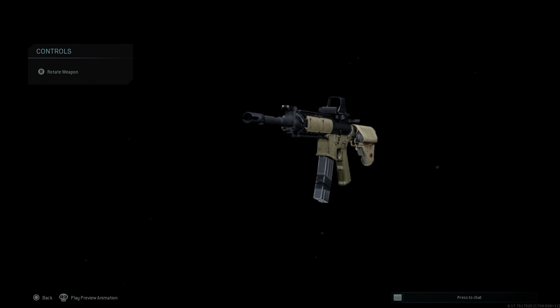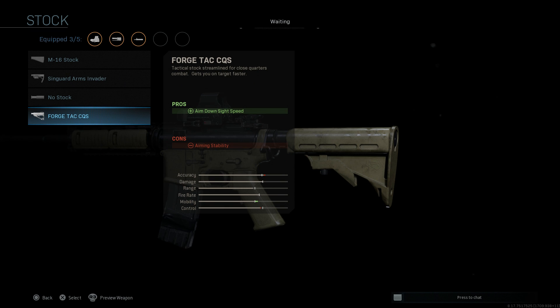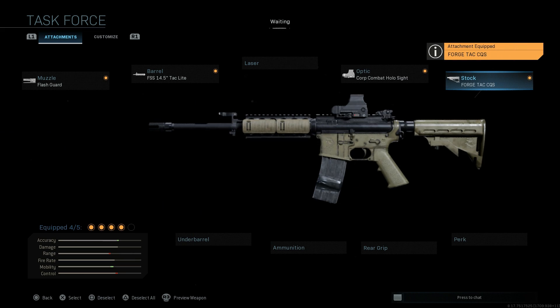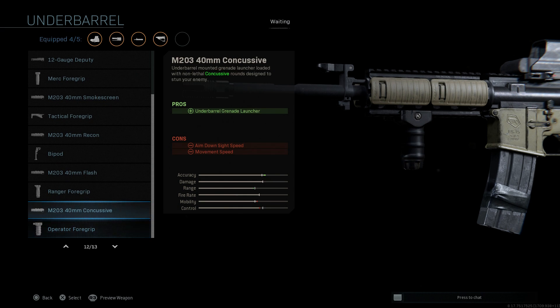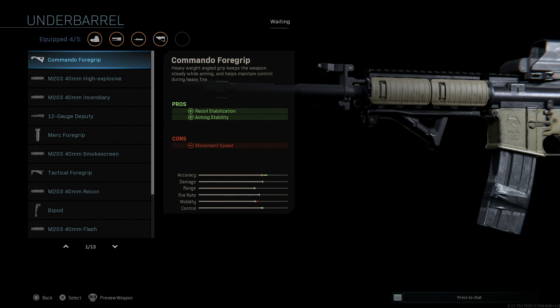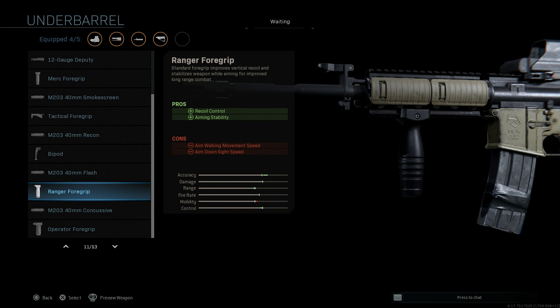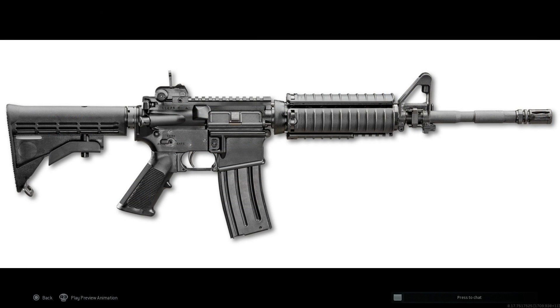For the stock, we're changing from the classic Magpul stock to the Ford's Tac CQS, giving us that classic M4A1 telescopic, adjustable buttstock. The pros are ADS speed, the con is aiming stability. We're skipping the perk, rear grip, and ammo. For the underbarrel, we're staying true to the blueprint with the Ranger Foregrip — pros are recoil control and aiming stability, cons are aim walking movement speed and ADS speed.